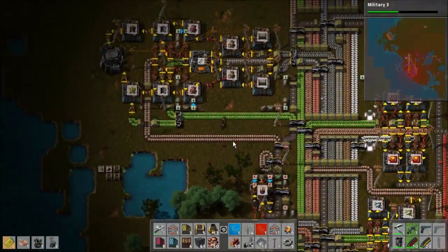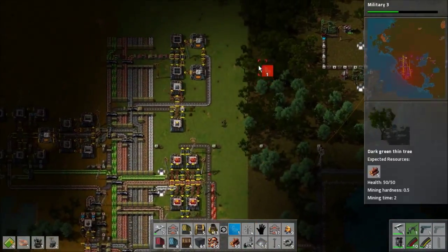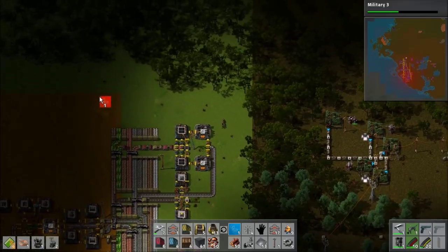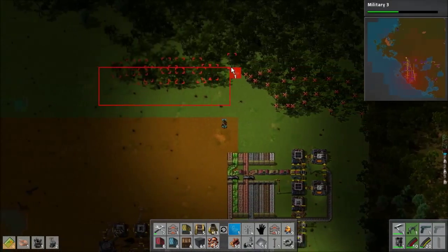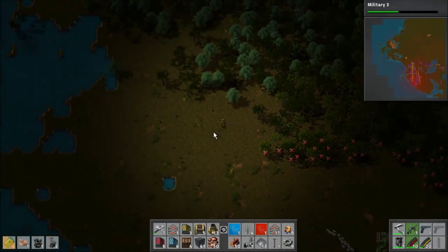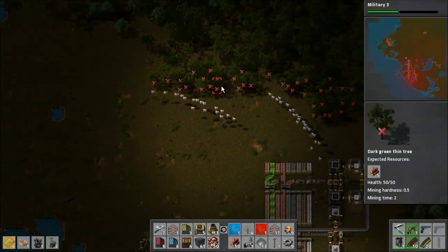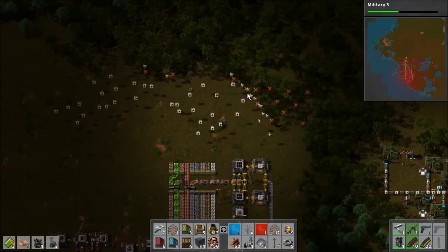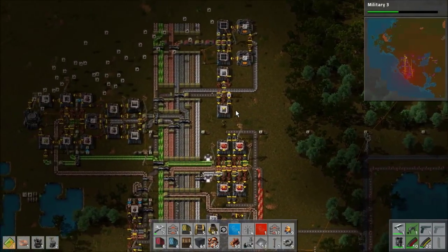So as soon as these modules are in I'll be in good shape and I can just move a lot of stuff. In the meantime, I'm going to have my robots clear out some more of these trees up here. I don't want to clear out too many because I do like the pollution barrier that it makes, but I want to have more room. I feel constrained when I have a bunch of trees blocking the way. Plus I really just like watching the robots fly out there and do their thing — it's very satisfying.